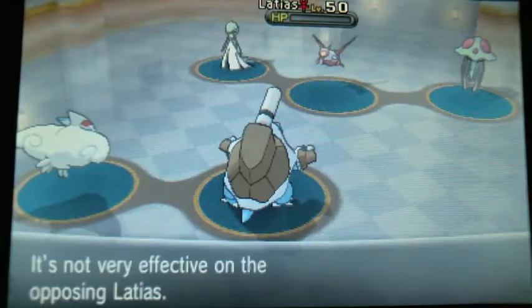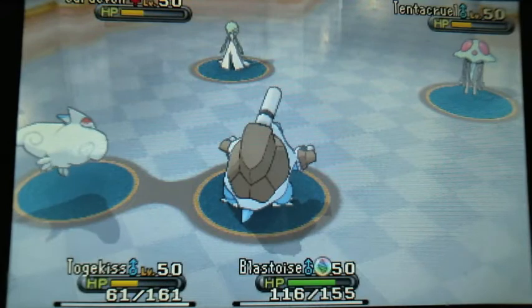Gardevoir hits Togekiss with Thunderbolt, but that's fine because Togekiss is pretty bulky. And then Blastoise is going to surf his own Latias, and that's okay with me.